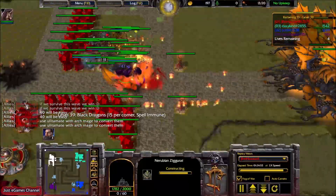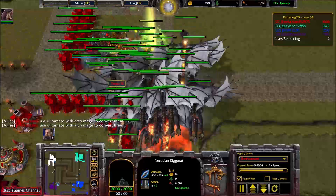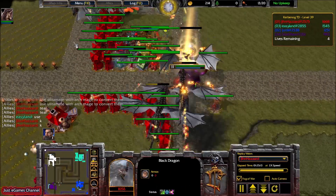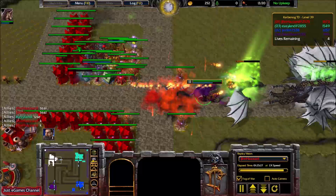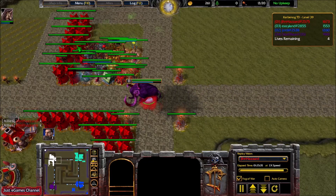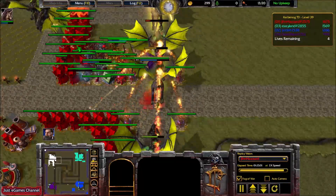Spell immune — no problem, the Archmage can convert them and do some spell damage. This air wave, the last ones — I think they're called Black Dragons. They look scary but they're not scary actually. Phoenix are much harder on level 39 to kill. Also Nagarayos on ground are not easy to clear. But this was the first rotation, and on the first rotation they didn't stand that much — this is the easiest of level 39. We were able to clear them really nicely — I was really proud of us.